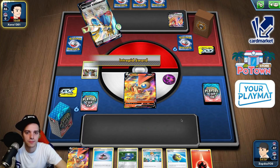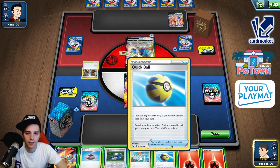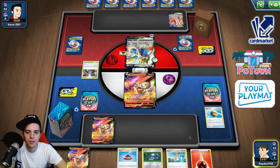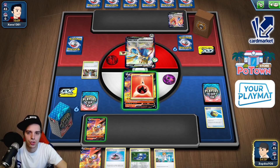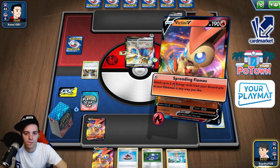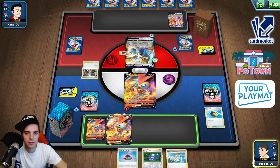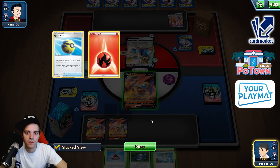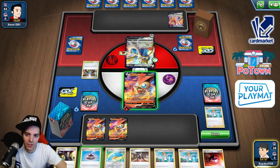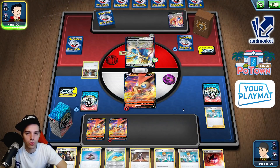Zamazenta on top and an Intrepid Sword. In this situation, Quick Ball — getting rid of an energy — finding ourselves Victini. Attach. Maybe go for disruption cards, but I don't know if it's necessary. Maybe we Research to find something like Crushing Hammer — it's definitely not a bad idea. We have the Evolution Incense. I'm going to select one of these. There we go — two Victinis set up!